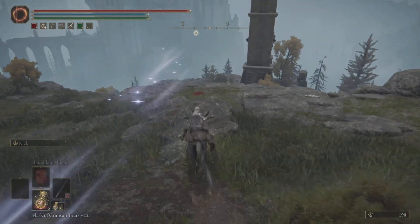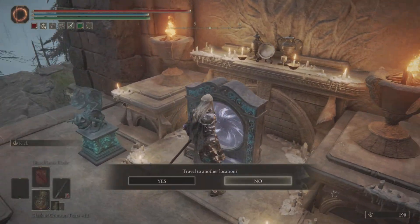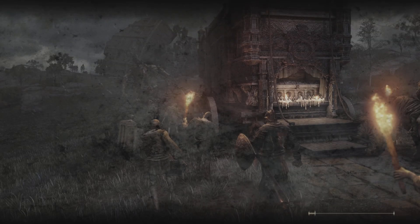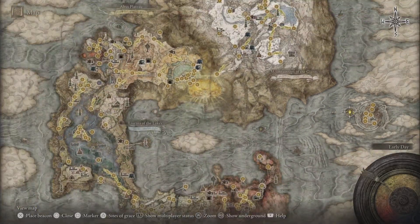We're going to do the Crumbling Farum Azula one because it's more popular. This involves the force quit method — but whatever you do, do not unplug your system because it will mess up your system.